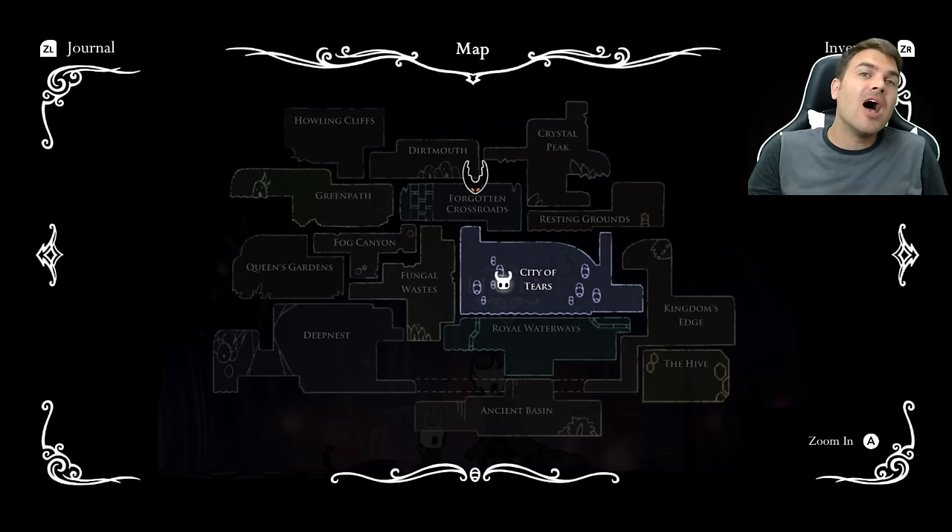The last two items are actually in God Home, and I'm very surprised that they don't count towards 112%. Once you beat the first four Pantheons you can make your way all the way up to the top, and that opens up the Pantheon of Hollownest. This is ridiculously hard — I still have not done it and cannot beat the Absolute Radiance. Beating this — the holy grail of Hollow Knight — does not give you a percentage completion.